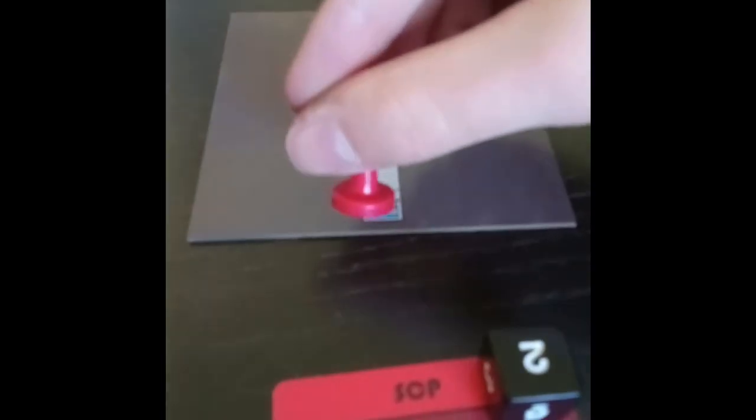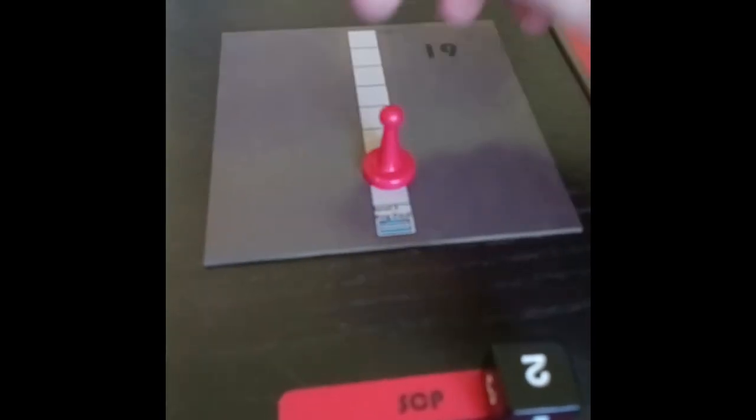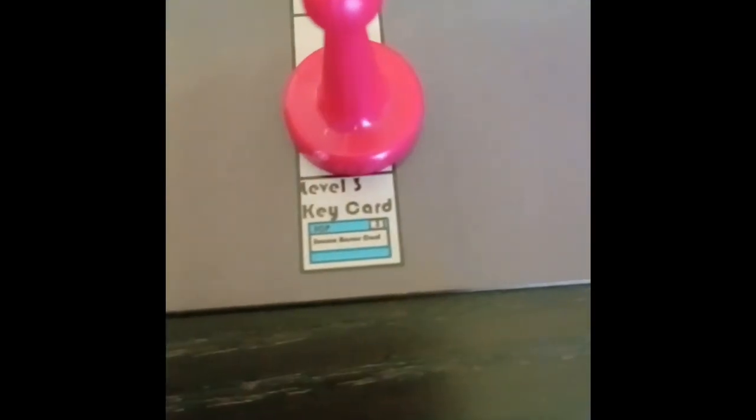During or after your movement action, if you land on a key card pickup space, you add one key card from the key card pool to your hand that matches the key card on that space. If there is no key card of that type available in the pool, you cannot pick up a key card.